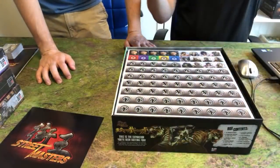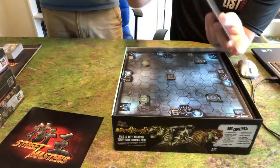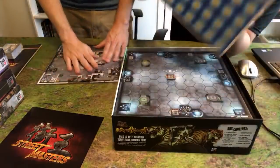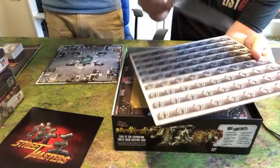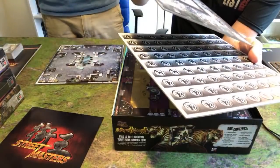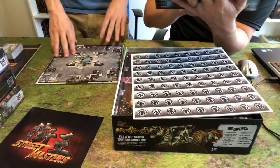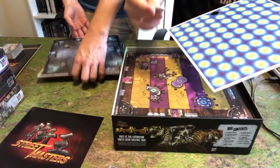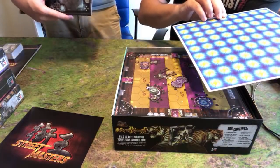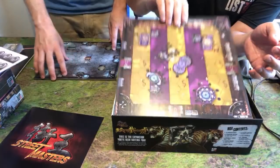Stage tiles are unchanged. Tokens — nice sheet of punch board there. Another stage tile; should be four of these. Looking very crisp. We got the cashed-out stage. More health tokens and damage tokens. We got 'Gone Ballistic' and 'Right to Remain in Silence.' So here's one of the new things — we have this insert with a nice plastic covering.